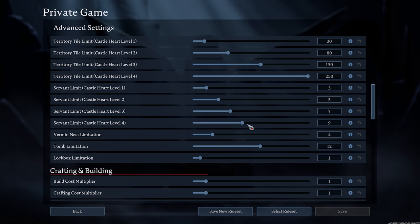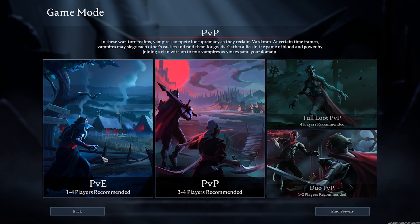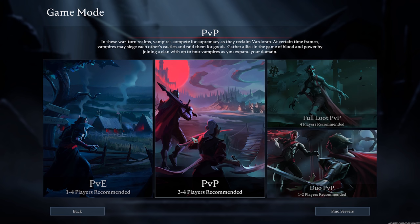Private game is going to be only with yourself and people you invite into the world. In online play we have PvE, PvP, full loot PvP, and duo PvP. PvE means no one can raid your castle and no one can attack you while roaming — it's only against AI opponents. In the PvP scenario there are different server types, and when you die you lose all of your resources but you don't lose your equipment.